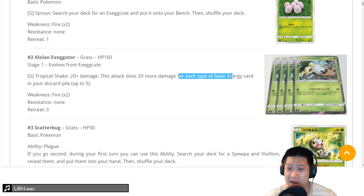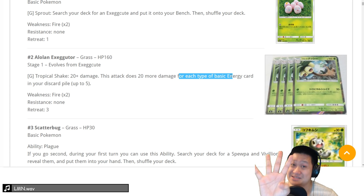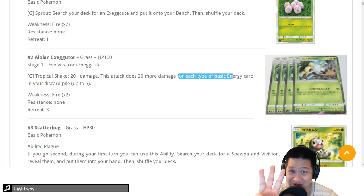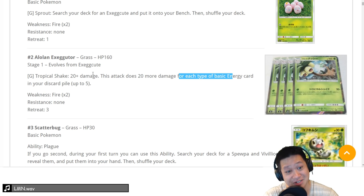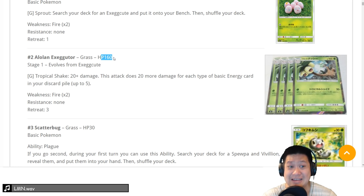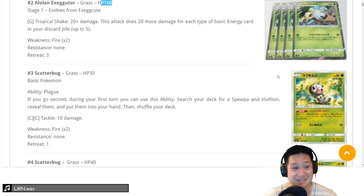Alolan Exeggutor — 160 hit points, and it's a stage 1. It does 20 damage, 20 more for each type of basic energy. Setting that up in Expanded is gonna be easy and fun. In Standard it's a 3, a little harder because no Battle Compressor, but in Expanded it'd be a 4. That damage — 120 for 1 energy — is great. It's compatible with Max Potion and Ace-A-Rola. I like this card and I'm excited to make it work.